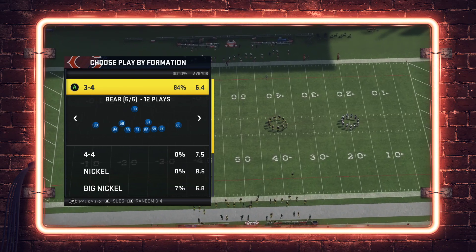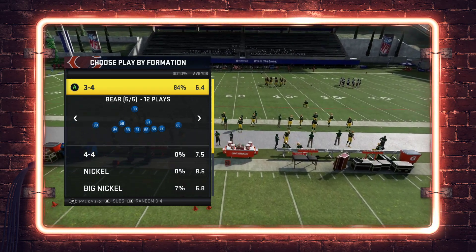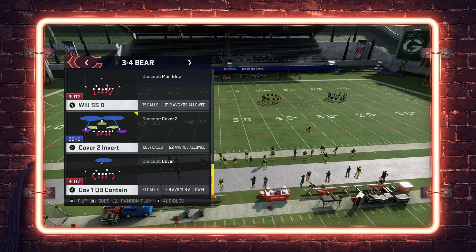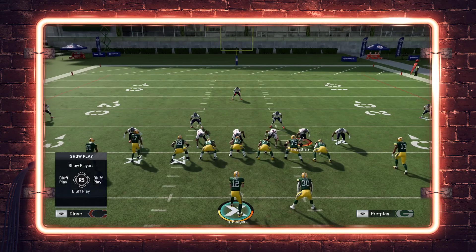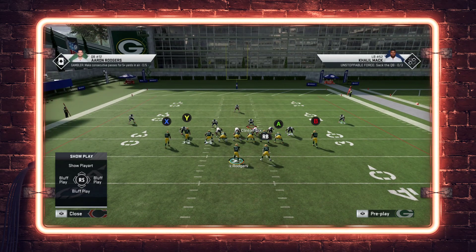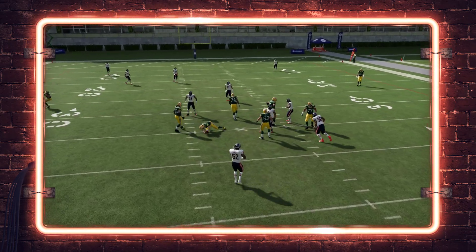I'm going to show an example of something I might do if I really wanted to guarantee a safety blitz pressure out of 3-4 Bear. Starting with a very simple edge pressure: 3-4 Bear Cover Two Invert, base align, crash the line to the side with the two linebackers on the line, then blitz the edge player and QB contain. If they're just blocking five, this is a simple overload and you're going to get that free guaranteed edge pressure for a sack.